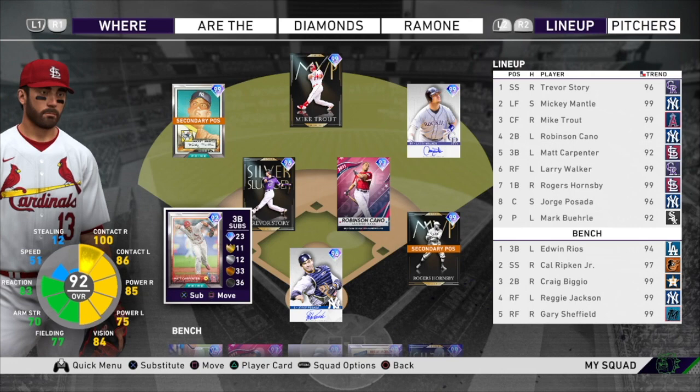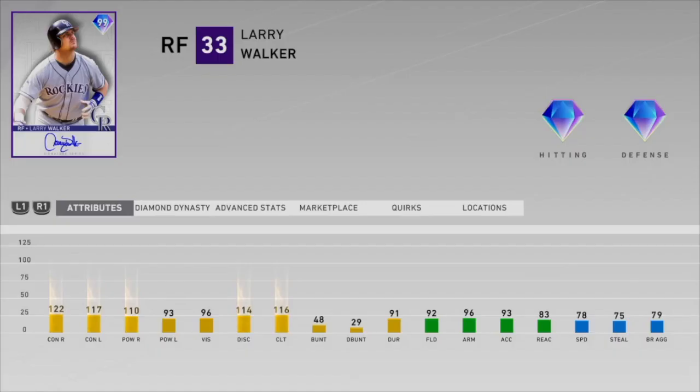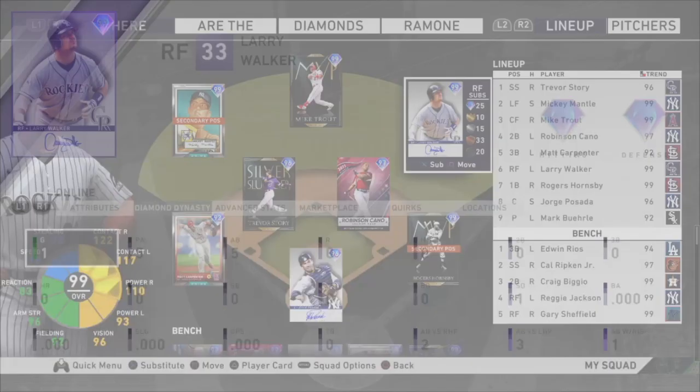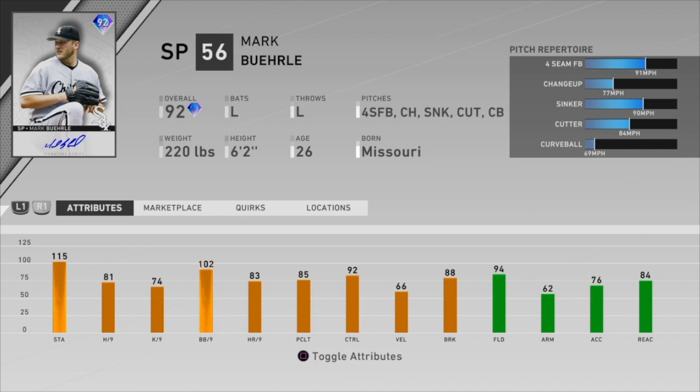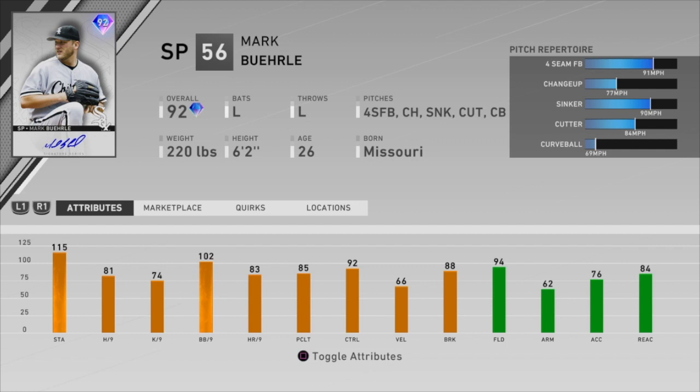This card is not going to blow you away — hopefully the rest of the offense can make up for his probable lack of contribution. I've also got Larry Walker in the outfield, who I've played one game with and went zero for five, so hopefully he can pick it up. The other debut player is the 92 overall Mark Burley signature series starting pitcher. He's only gotten one card this year in Diamond Dynasty — his gold card, the White Sox live series collection reward — so we'll see if this card is any good.